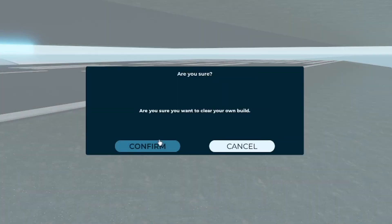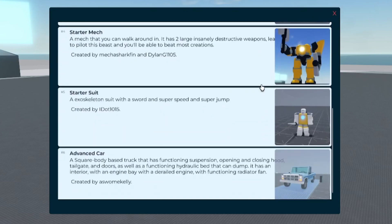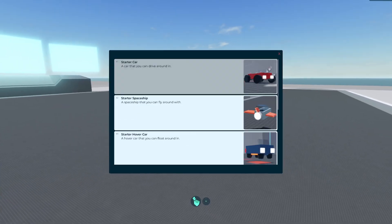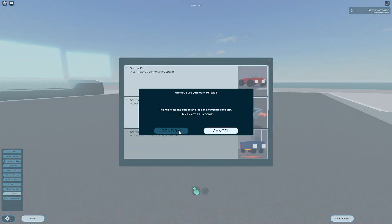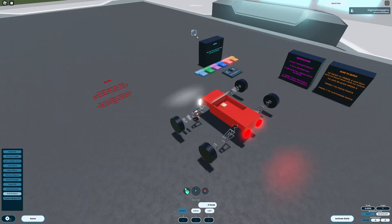In addition to Recovery features, you'll find a small number of template builds that every player has access to. The button for the template builds can be found in the top right. They're a great way to learn the game and experiment, so it's recommended that you start out by modifying these builds to your liking in order to better grasp the tools.